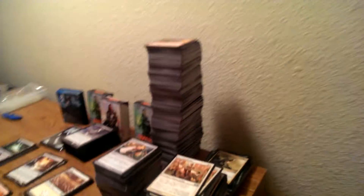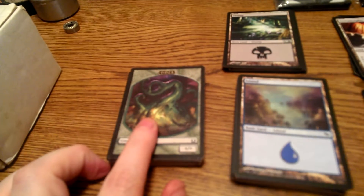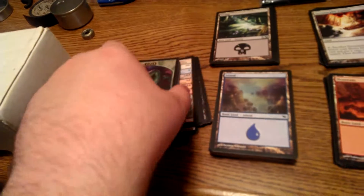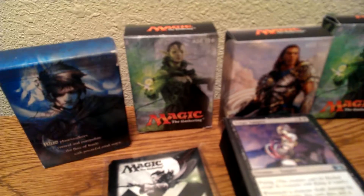Anyways, that's all red, that's green, artifacts, blue, I have black, I have white — that's what they look like. And then I have some lands here, and then these are tokens. I got a whole bunch of tokens here — just regular tokens you can use for your things. I even got deck box sets.